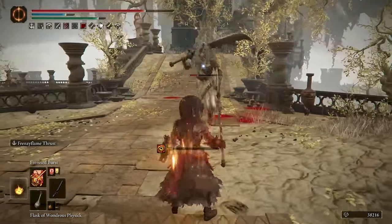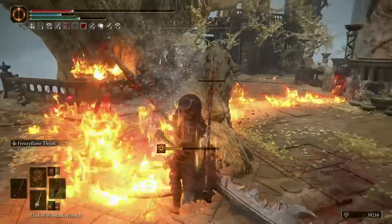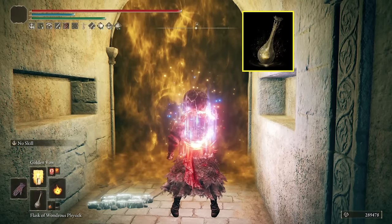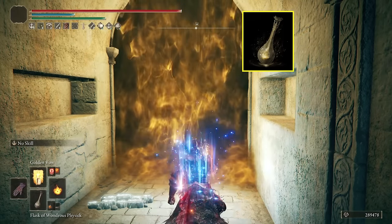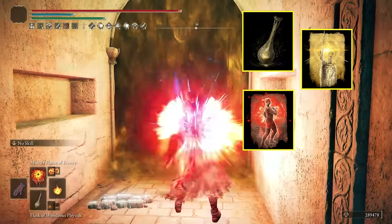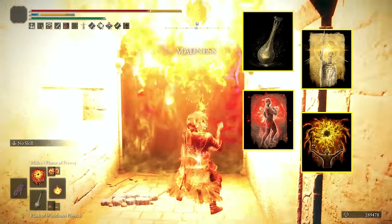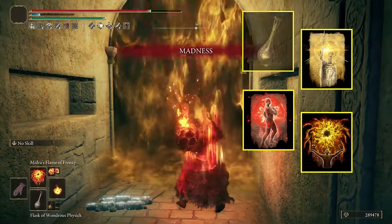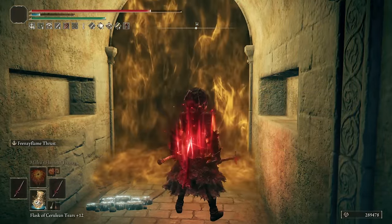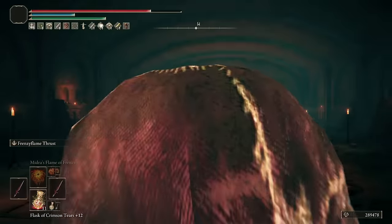The buff sequence to increase your attack power by a huge amount goes like this: have Madding Hand equipped as offhand and one seal on the other hand. First, pop your Physique Flask — the next two buffs will then be free. Cast Golden Vow, then Flame Grant Me Strength, then Midrash's Flame of Frenzy to inflict madness on yourself. Take an FP flask, then swap the Madding Hand for your main weapon to dual wield the Vikes War Spear, or dual seals, or keep the Madding Hand if you plan to two-hand the Perfume Bottle.